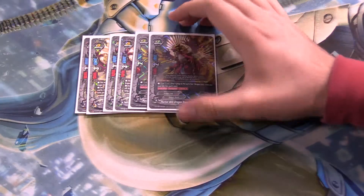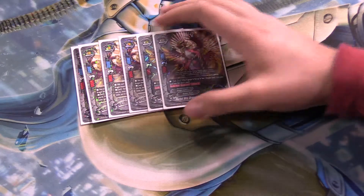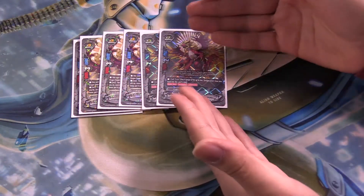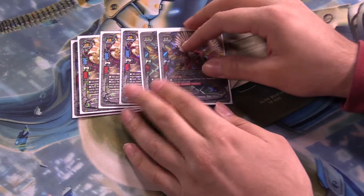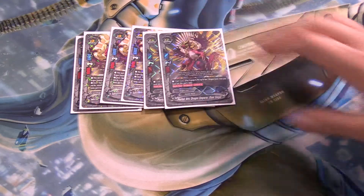Then I run two copies of the original Dualseeker, just in case Dualseeker SD does not show up. It's 7-2-7, which is very good, and has double attack and Soul Guard. You can also choose not to use the Soul Guard and evolve into the next evolution if you want to.